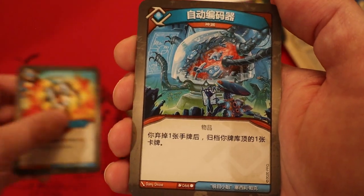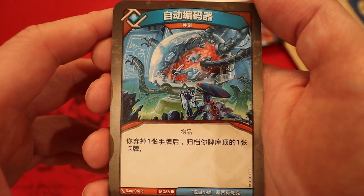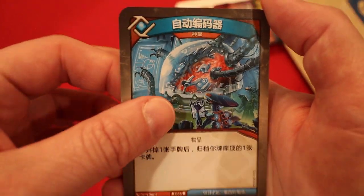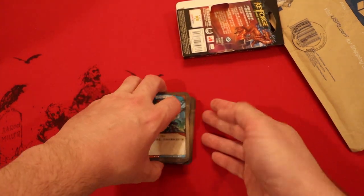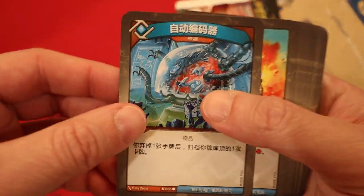A second Diametric Charge, enhanced with the capture Aember pip. The last card of the deck is Auto Encoder - after a card is discarded from your hand, archive the top card of your deck. Wait - that's interesting! So we actually do have a way to archive cards in our Logos, and it happened to be the very last card of the deck. All right, let's get this up and check out our Aember.